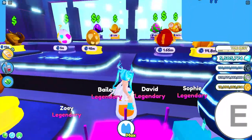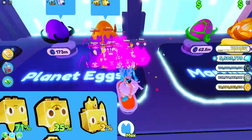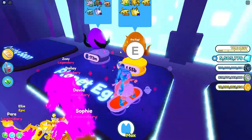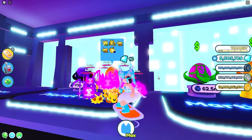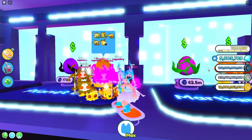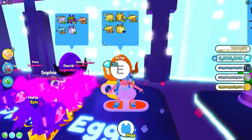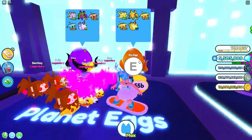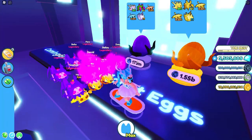Let's get into this unboxing! I'm going to unbox quite a few of these planet eggs because, as you can see, I have 100 billion coins — I have been farming a lot. It's time to go on a little spending spree. I'm gonna try to open up as many of these gold ones as possible.